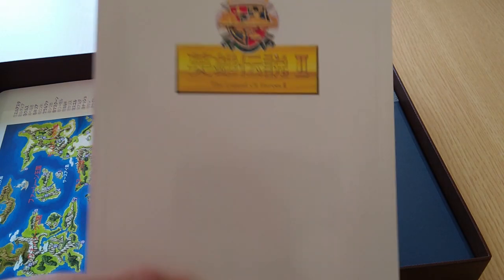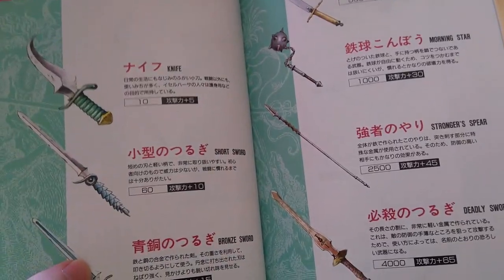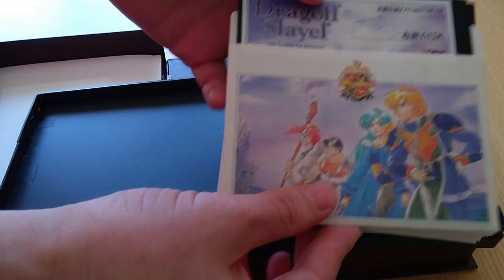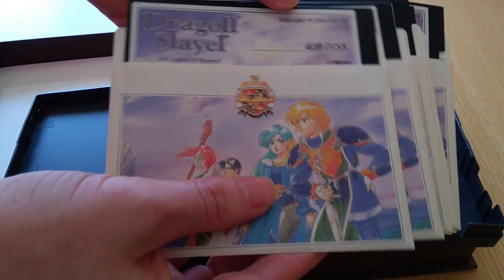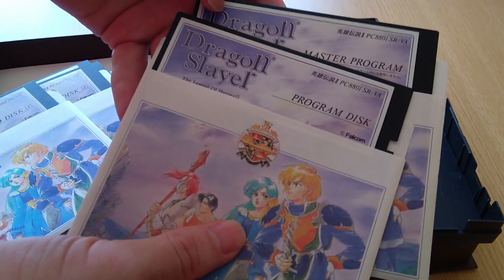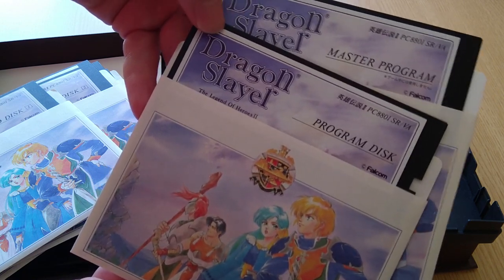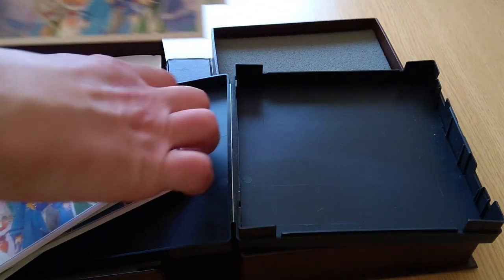Next we come to the beautiful full-color manual, filled with illustrations of not only the game characters and story, but even each item and piece of equipment. Finally inside this case we have nine floppy disks, consisting of the boot disk, two event disks, four scenario disks, and two program disks. As I'll explain in a sec, these two disks are actually just the same thing, so it would be more accurate to say that the game spans eight floppies, not nine.